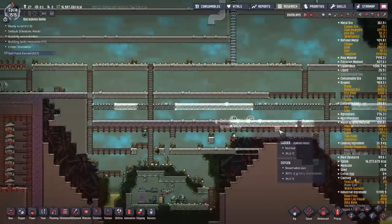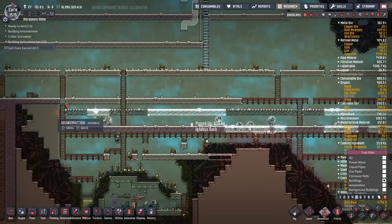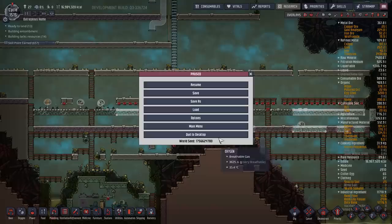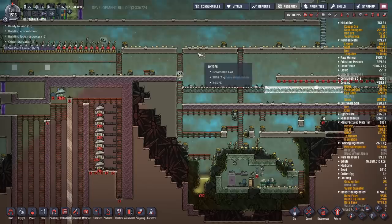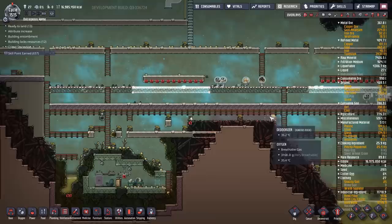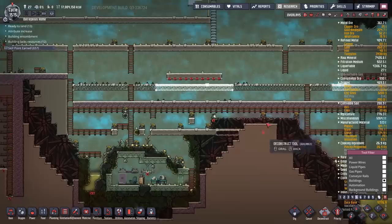This area is going to be my coal generators — used to kickstart everything and act as backup power. I'm going to stick in an enormous amount of coal generators, a battery bank, and use this to kickstart everything off. CO2 is about to become much more valuable to me — any CO2 I get I can feed to slicksters, which turn it into crude oil, which gets turned into petroleum, boiled into sour gas, condensed into methane, heated into natural gas, burned in a natural gas generator, giving me water which goes into electrolyzers to make oxygen. I worked out that about 19% of the CO2 I create I can turn into oxygen.